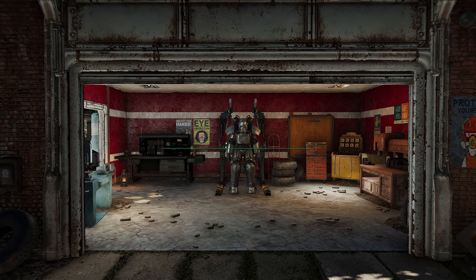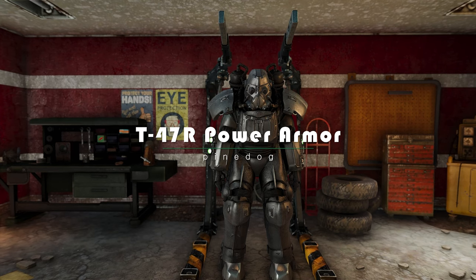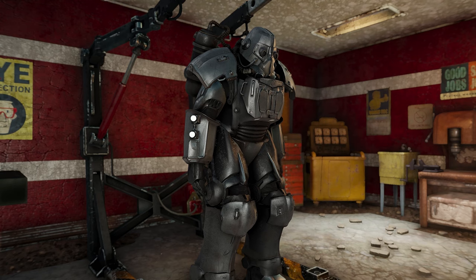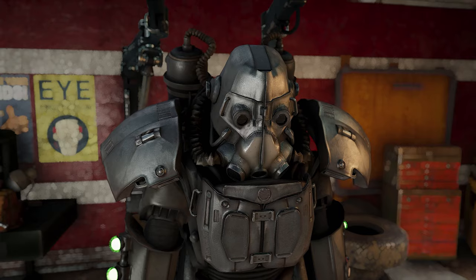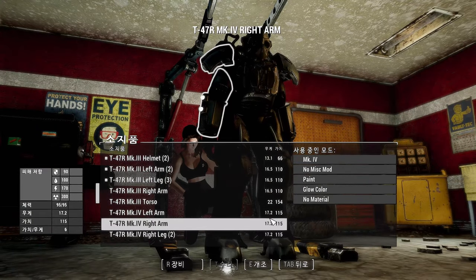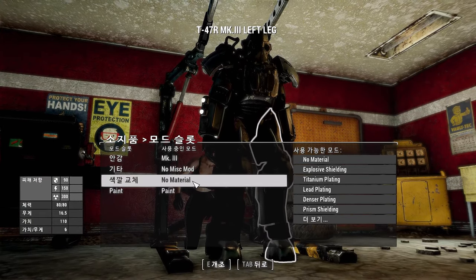First up, we have the T47R Power Armor. It brings a range of impressive features to your arsenal. With its MKI variant comparable to the T51 Power Armor, it excels in energy resistance, making it a formidable choice against foes armed with laser weapons such as synths. As you upgrade the armor, its energy resistance continues to increase, ensuring your survival in the wasteland.